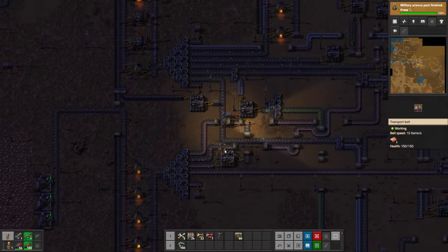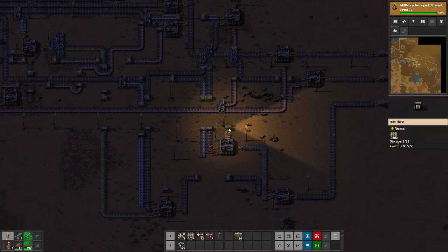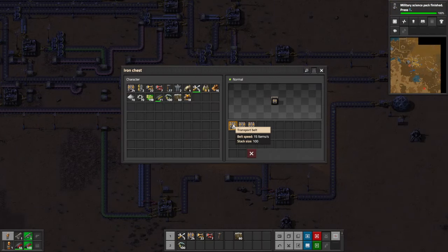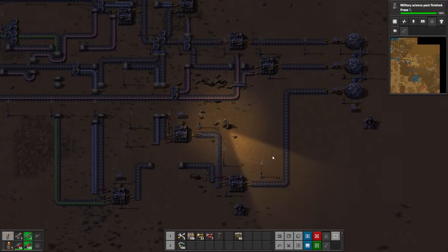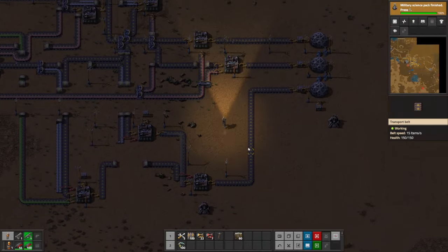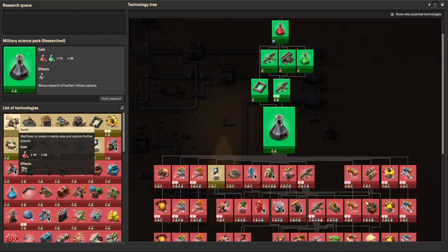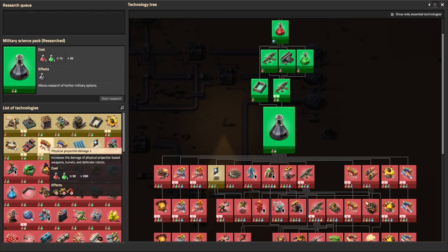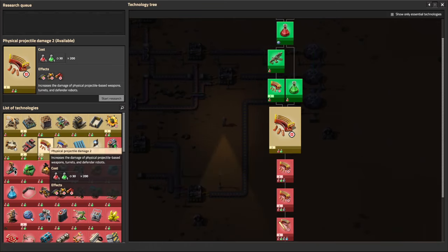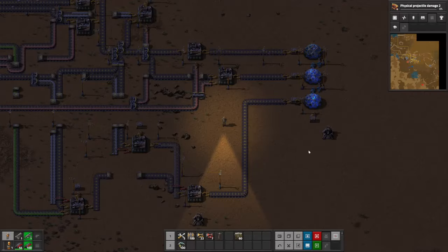So that doesn't look bad. It's entirely full up. Finally getting to the point where we're not scrabbling for things. So let's pick something else to research while we're at it — something that doesn't need the military pack. One of the obvious ones is things like physical projectile damage. These can take a while to make, but they just make things better.